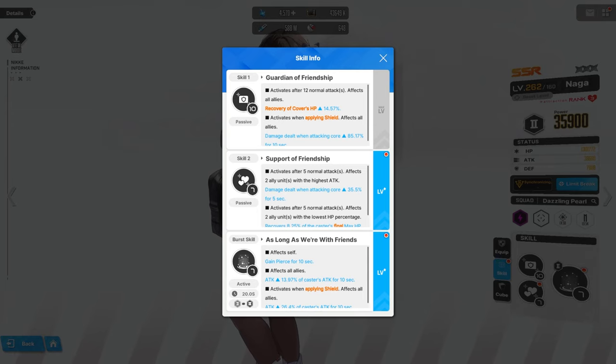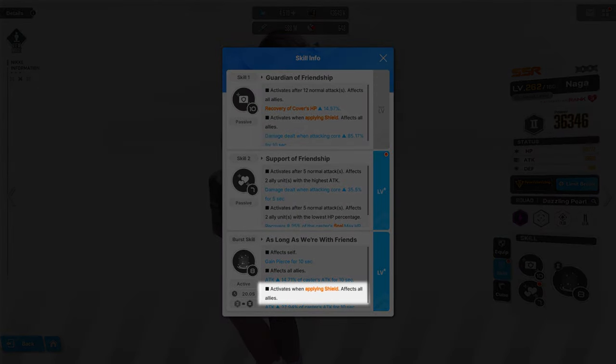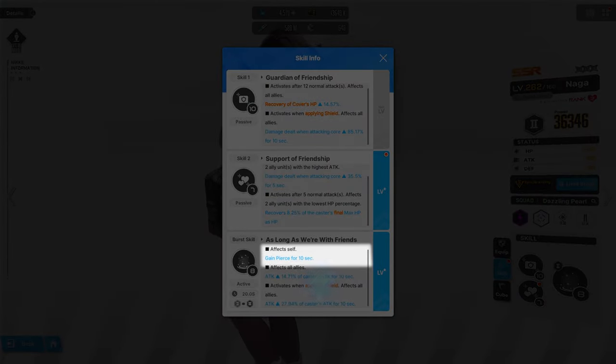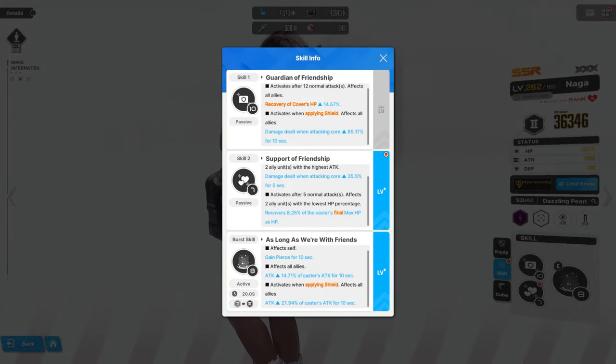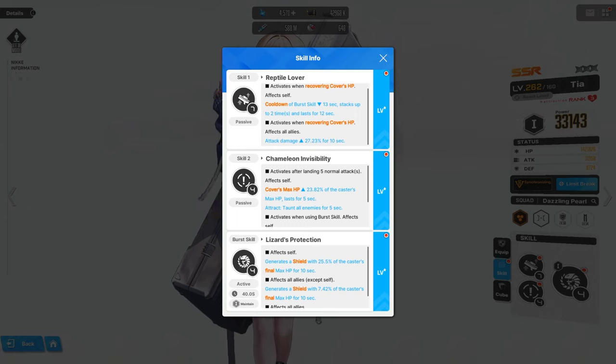There's a number of good stuff here, but some of them will be locked behind a condition of having a shield. I forgot to mention in the pre-analysis video that she also gains pierce upon burst for whatever reason. It's a cool gimmick, not particularly useful. Luckily, that's where Tia comes in and provides that much needed condition to help reach each other's full potential.